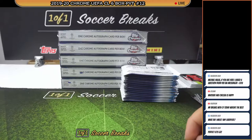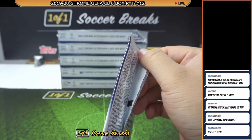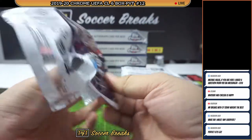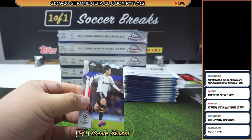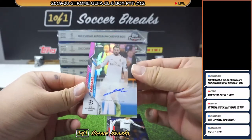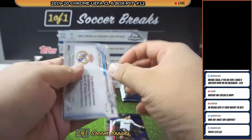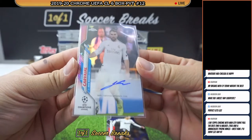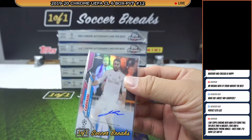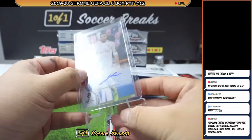Sorry guys, DHL is here to pick up some of your cards I've already sent out. Let's continue the break. Nice — Kang In Lee for Valencia, Van Dijk. We got a red autograph for Real Madrid — Danny Cavill, red autograph! This is numbered three of ten for Real Madrid, picked up by Matthew Meisel. Congratulations, Matthew — what a time to pick up Real Madrid. Nice Cavill red auto numbered to ten for a start.